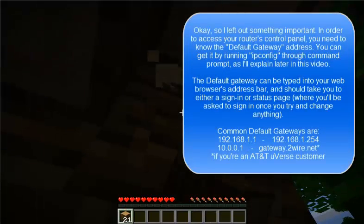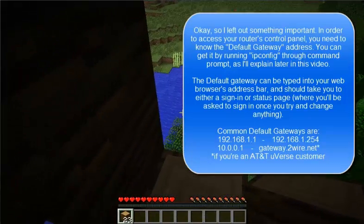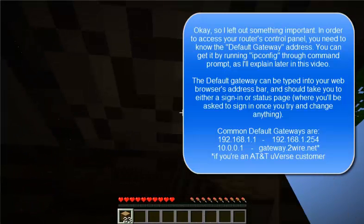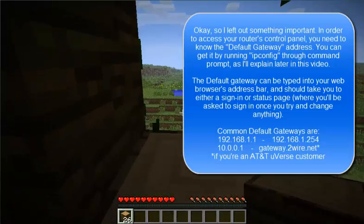Depending on whether you're running a Linksys, Netgear, Cisco, or whatever — sometimes it'll just say port forwarding, sometimes it's hidden under a firewall option, other times it'll say something like NAT. You just kind of have to hunt for it. But in any case, the reason port forwarding is important is because of the differences between a local area network and an internet network.